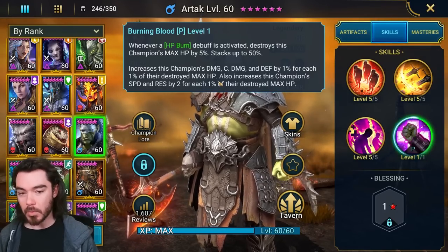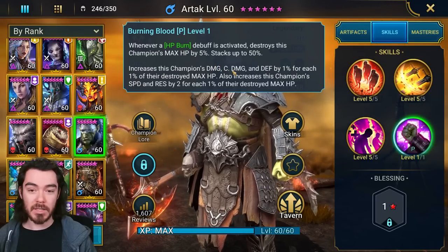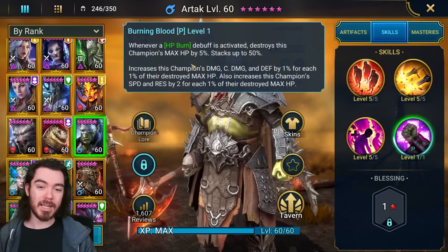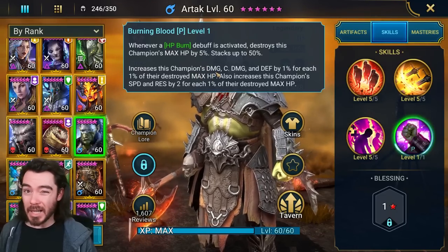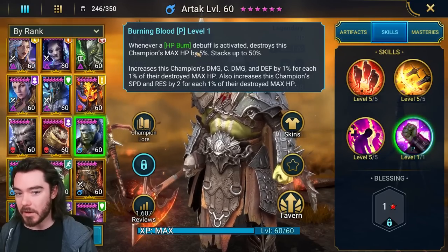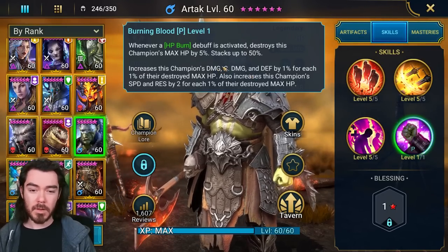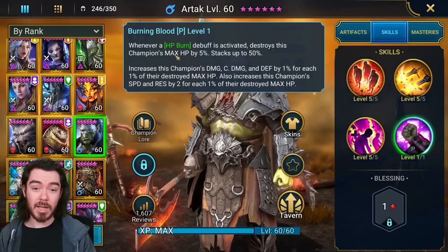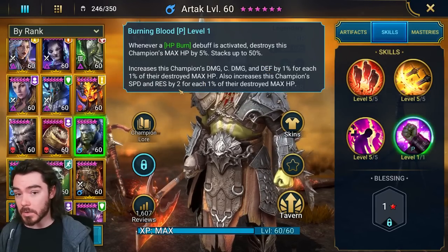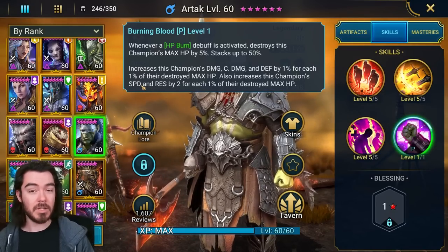When you actually break down the math, the simple rule of thumb is he doesn't gain very much damage or critical damage — this doesn't actually up his damage output very much at all. The reason being it is destroying his max HP, and all of his damage is based on his max HP. So whenever he reduces his max HP, it actually reduces his damage, and the damage increase sort of balances it out. He does gain a little bit — around 75% destroyed max HP total, so when 25% has been destroyed, that's the sweet spot. He gains about 9% damage. But for the most part it's not going to make a huge difference to his damage.